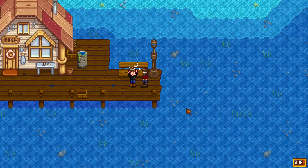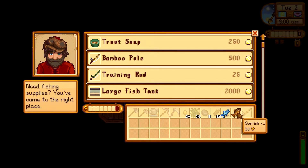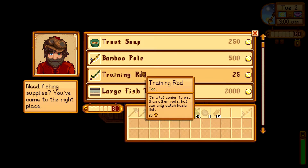On day two, you'll get a letter from Willie in the mail. Head to the dock and get your fishing rod right away. Catch a few fish and go sell them to Willie. Throw that bamboo rod in the ocean because you will not be needing it. Purchase the training rod for 25 gold — this is one of the best investments you will ever make.